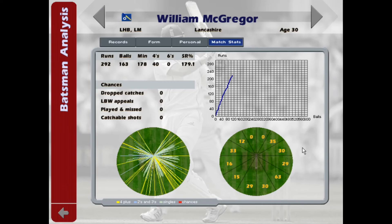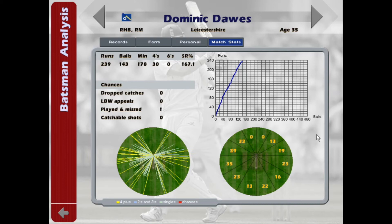Here are the stats for William McGregor — looks like he favoured the covers, and notably absolutely no chances given whatsoever. Dawes' stats screen here: 167% strike rate, going along for 50 overs — that's a heck of an achievement.